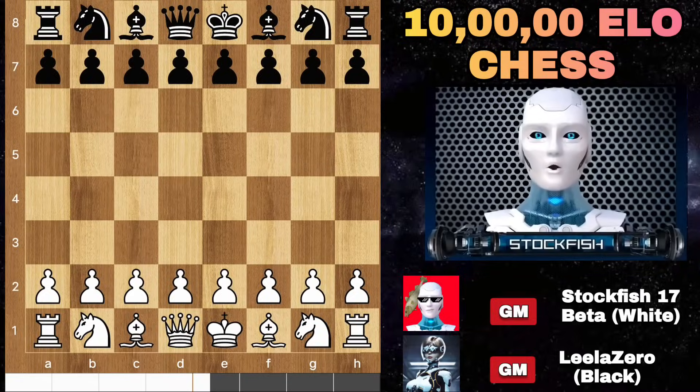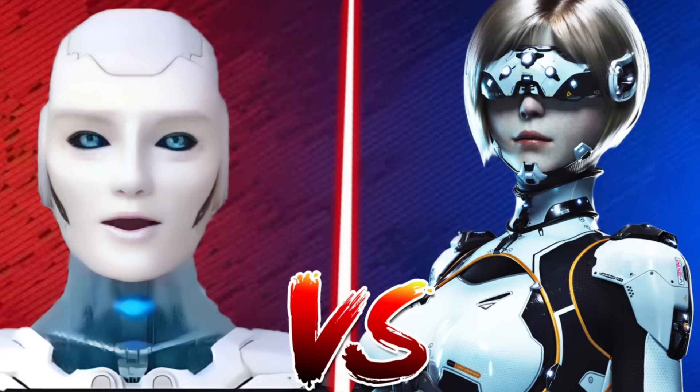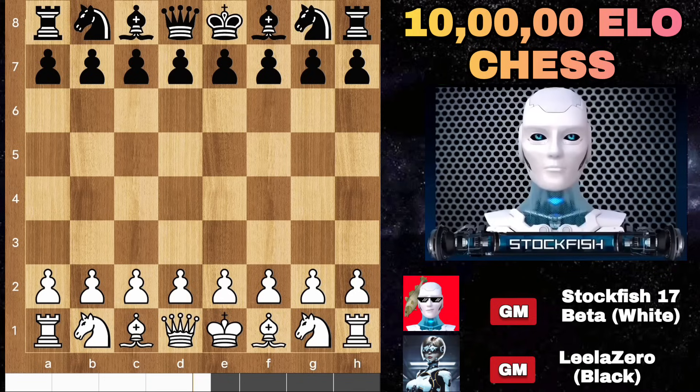Chess friends, I'm excited to share a remarkable 100,000 elo chess game between Stockfish 17 beta and the newly LilaZero chess engine. The engine GUI is set at an infinite elo level with a hash of 16 gigabytes and nodes time of 9 million, so the engines can produce up to 100,000 elo moves.